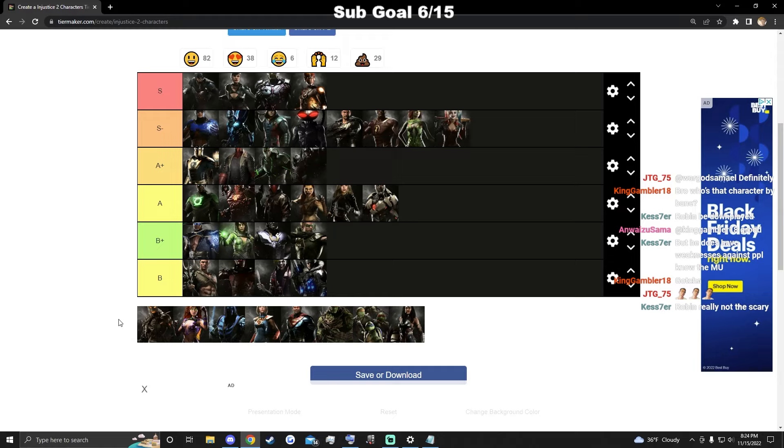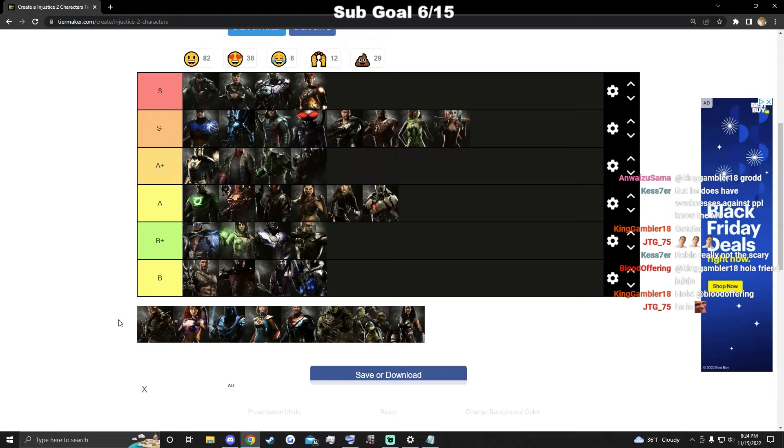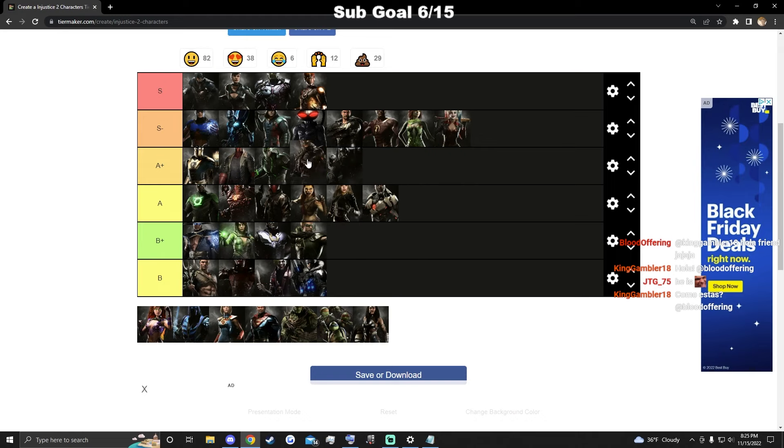Scarecrow is really cheap — people say he struggles against Starfire and Fate but he really doesn't. Against Fate he ducks the projectile from a mile away and once he gets in Fate is just dead. Against Starfire, she doesn't zone him as well as people think. His neutral isn't the best — his normals are slow and he has to do a lot of jumping, which is bad because his jump is so floaty. But I'd put him right here.